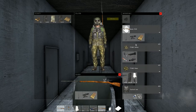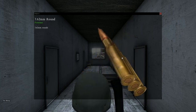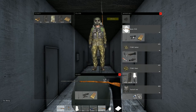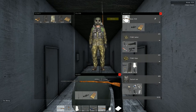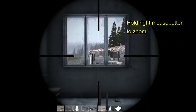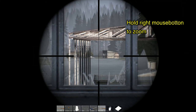A tip to you guys: I prefer to keep both the PU scope and the long range scope, starting to scout with the long range scope and switching to the PU scope for engaging in mid to close range. Let's have a look at the different scopes for the Mosin — the long range scope. Hold down right mouse button to zoom in.